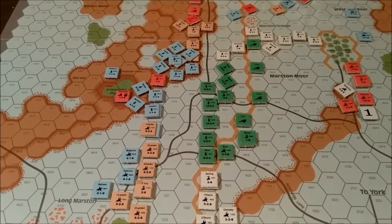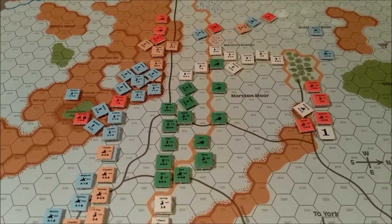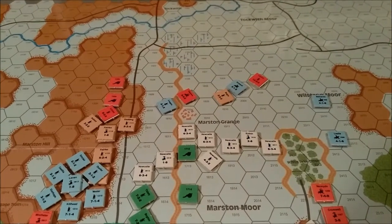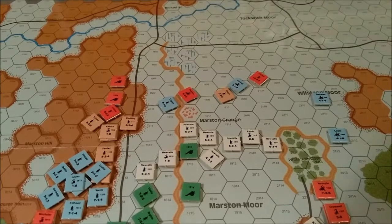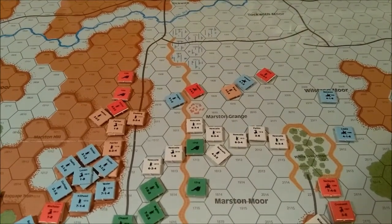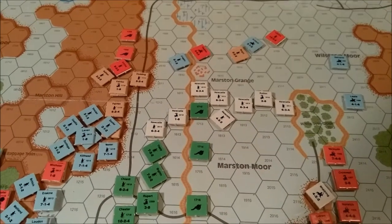A 1-2 attack may be necessary. I've been doing 1-1s for the most part, and they haven't been too bad as long as you roll low. Up here on the Parliamentarian left, the Royalists have just smashed the horse and foot that was trying to envelop them. Anyway, this is an update starting the Royalist player turn of turn 9, so we're getting close to a resolution — just a few more turns to go.